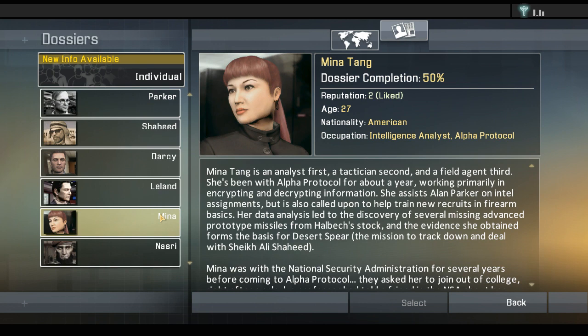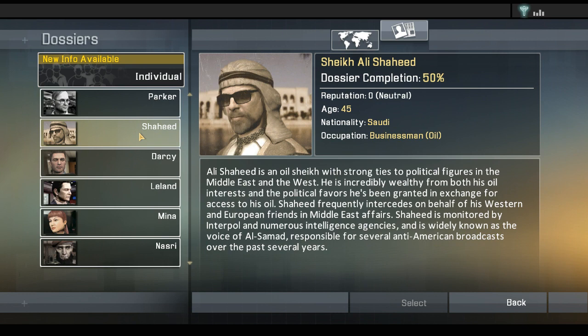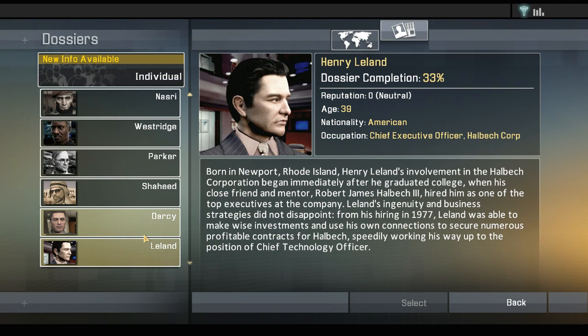She was an NSA worker who's been spying on my emails. Alpha Protocol proposed to her and she agreed. Darcy's a douchebag. Monitor by Interpol — widely known as the voice of Al-Samad. We know about Parker, Yancy, and Westridge. Leland — he's the G-Man, Chief Executive Officer of Halbeck. Close friend and mentor Robert James Halbeck III hired him as one of the top executives. He's able to make wise investments and use his own connections to secure numerous profitable contracts, speedily working his way up to Chief Technology Officer, but now he's the CEO. So we learned a lot. Now we get to pick our mission.